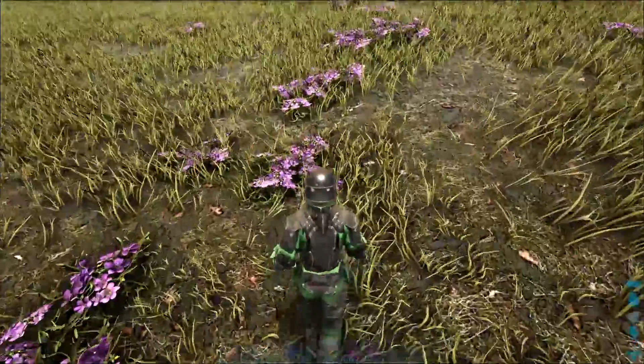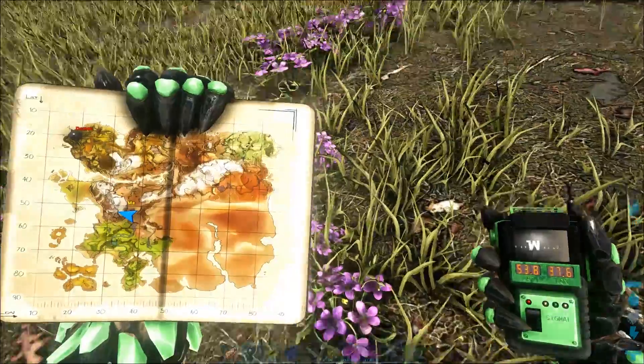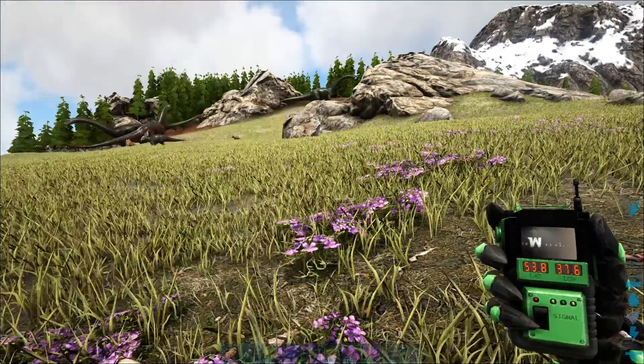The Silk is a Scorched Earth resource but it can also be found and used on Ragnarok, mainly to craft the Desert Cloth armor.